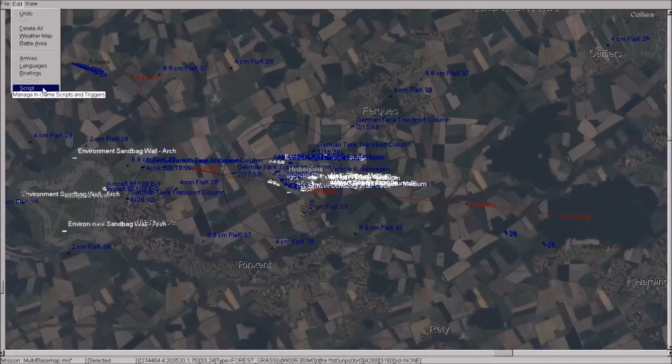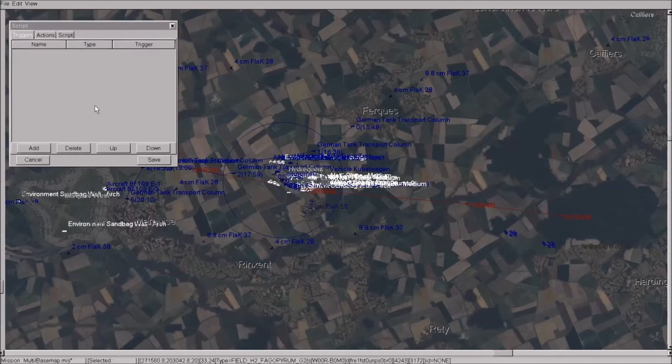You'll see 'Manage In-Game Scripts and Triggers.' You'll be presented with a window showing three tabs: Triggers, Actions, and Script. For this tutorial we're only using the first two tabs. You need to create your first trigger. You can call it what you wish, but the important thing is the name must match the action. I'm just going to name it 'one' to keep it very straightforward for this tutorial.